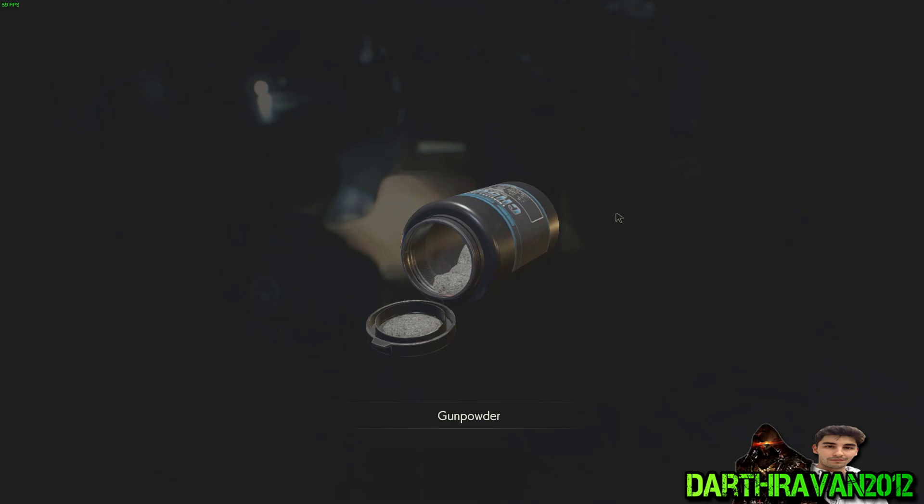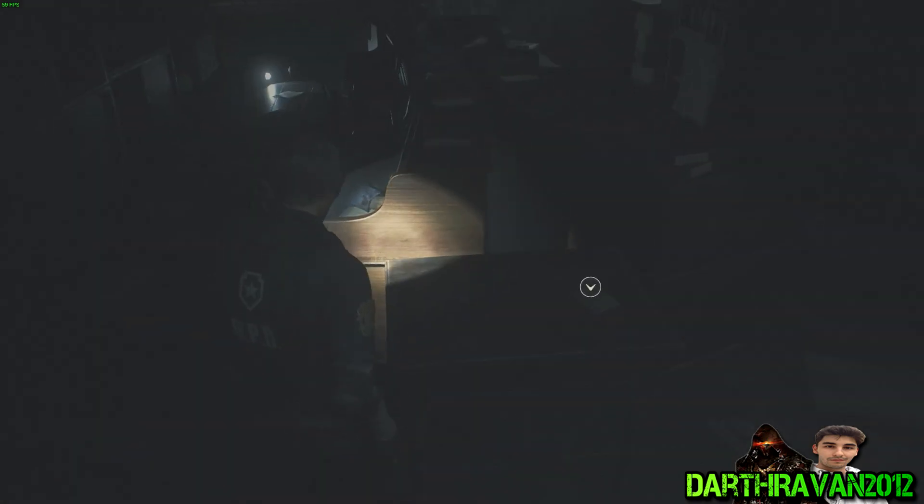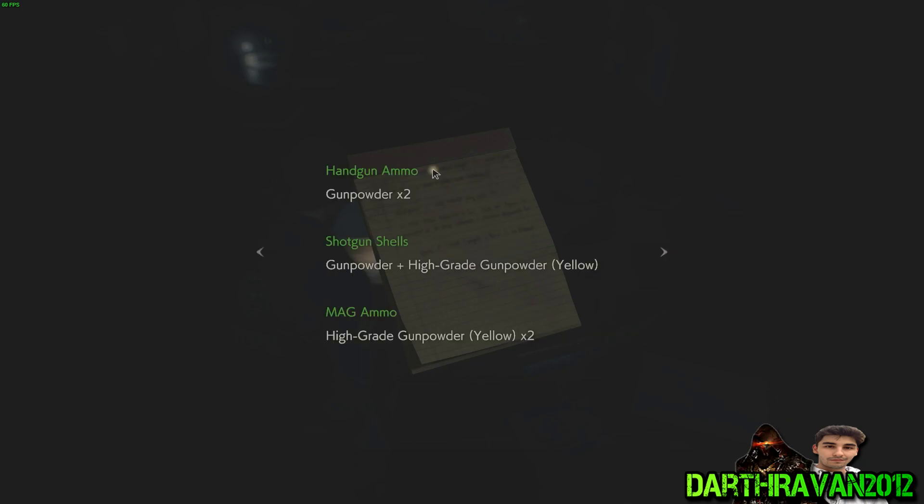What do we got here? We got some gunpowder — we'll take that. The use of gunpowder: two of them creates handgun ammo; gunpowder plus high-grade gunpowder creates shotgun shells. Alright, gotcha.